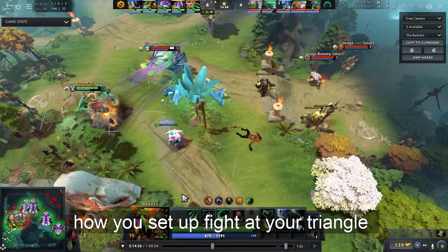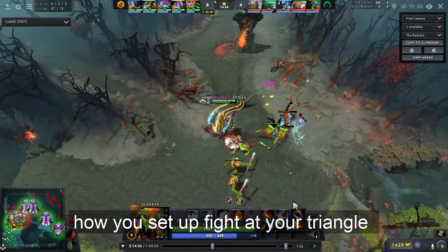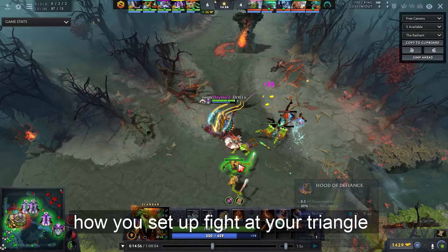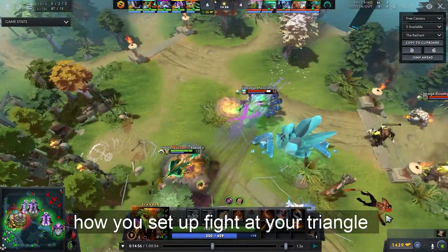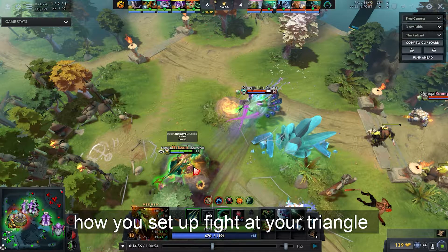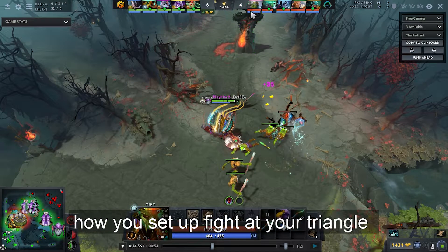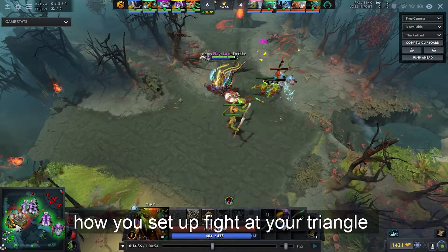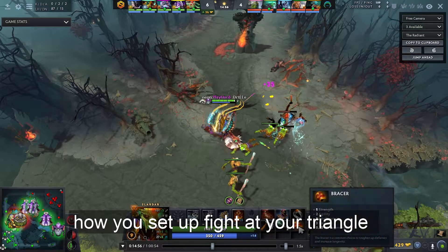They have a level advantage and a slight gold advantage, so they don't want to throw that. Medusa has had a very good laning phase and has been farming really nicely since leaving lane. You don't want to find the end point to your own farm by running at the enemy this early, especially without a Blink Dagger on Slark. The Hood of Defiance is really important to stay alive throughout a teamfight — teamfight is not only about jumping on the enemy.